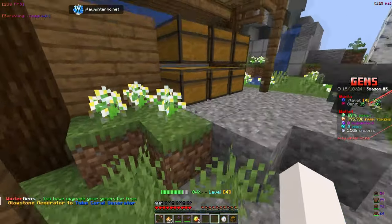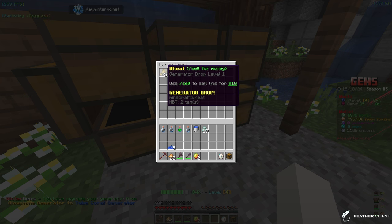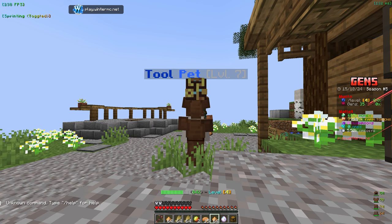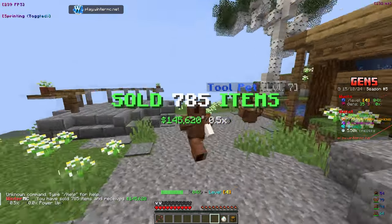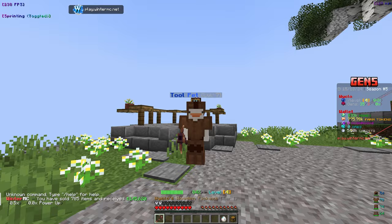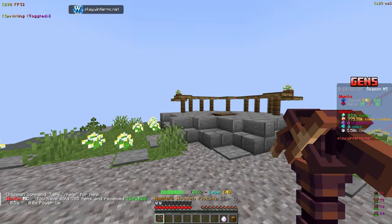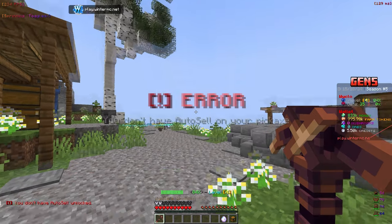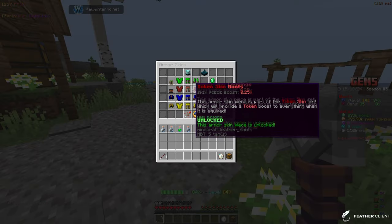These gens sell for 600 each, which is such a big jump from 10. A simple sell with this setup makes us 145k — that is really, really good. These gens are going to be great for making money while AFK. Now we need to grind out farming, and I noticed they've added some new armor skins.